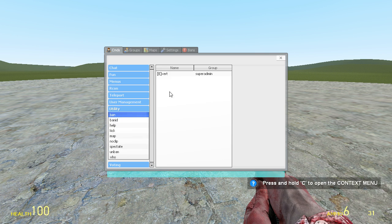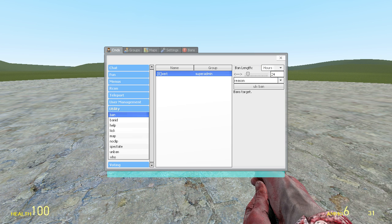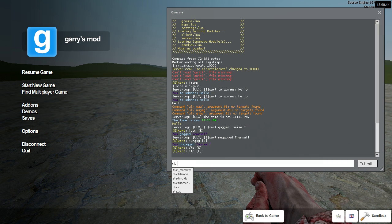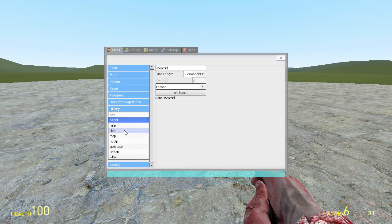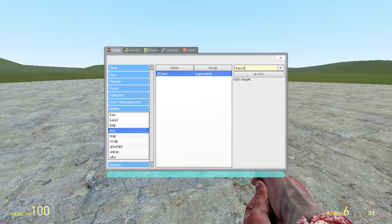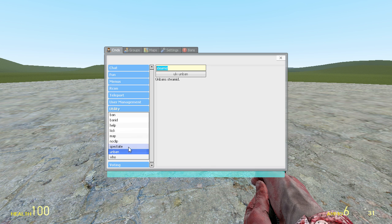In utility, we have ban, which I'm not going to demonstrate — it just bans the player. You want to choose your ban length, typically select hours, select your amount, select your reason, and ban. For ban ID, you have to have their Steam ID. You can easily get their Steam ID by typing status in console — it appears to be broken for me, but that will show you their Steam ID. Kick is identical to ban, just with no amount of time — just do a reason — and unban for admins, as well as noclip.